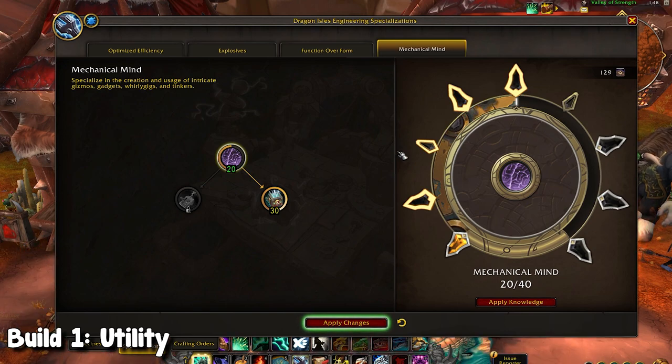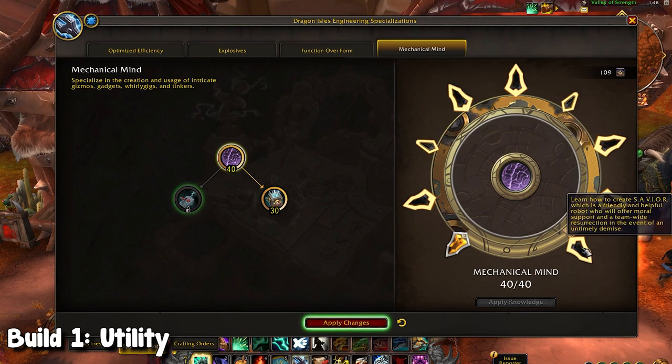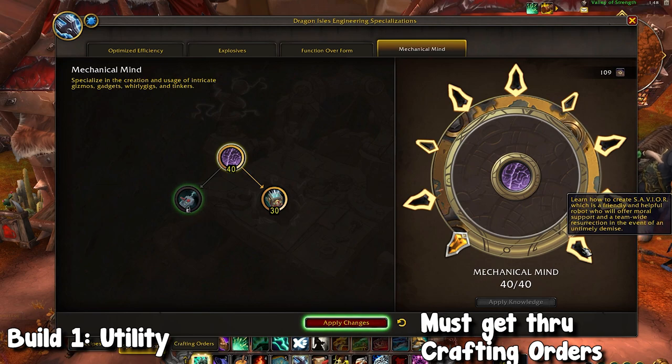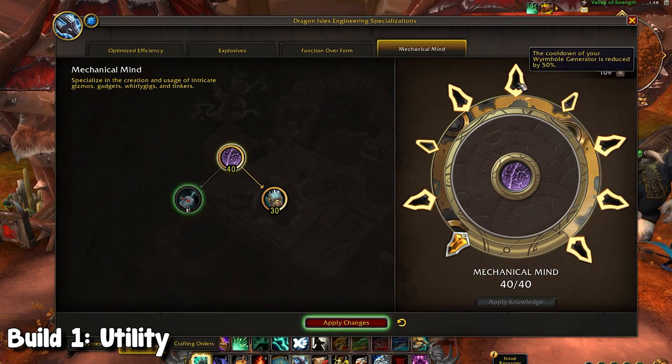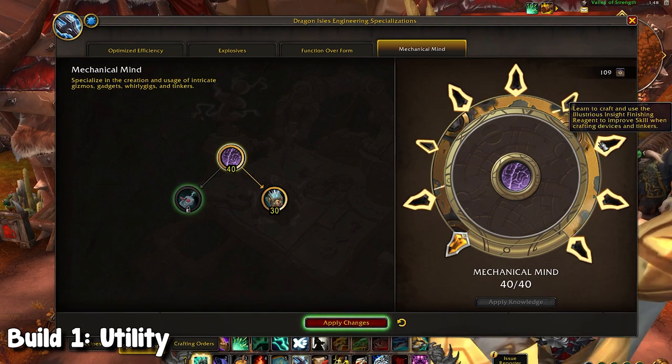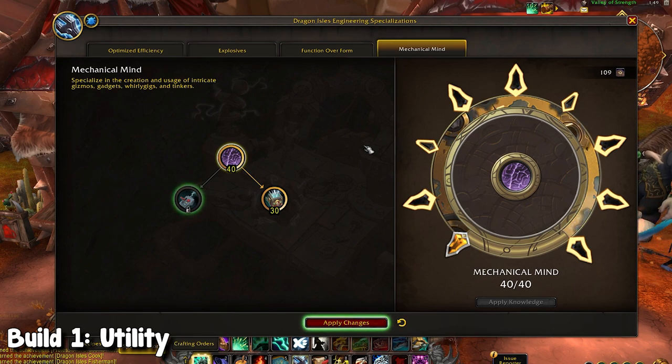Continuing with utility, if you want to finish this Mechanical Mind tree out — putting in another 20 points for a total of 70 points spent — you'll also unlock the Savior, which is that robot that can undo a team wipe. You can just buy those and order them, so you don't necessarily have to craft them yourself, but if you're trying to be self-sufficient, this is another path to take. You'll also unlock a finishing reagent that gives a less likely chance of tinkers and bombs exploding. It's worth mentioning that since you are an engineer, goblins are clumsy — a lot of these devices, explosives, and tinkers can explode and malfunction, but as you spec through your trees, you'll be able to lessen that.